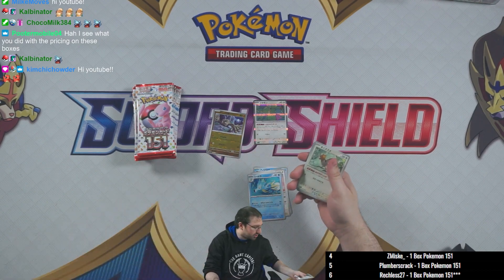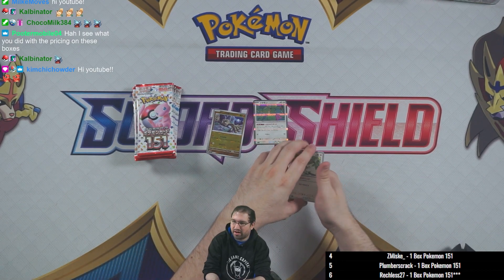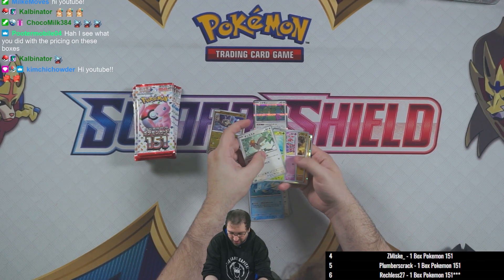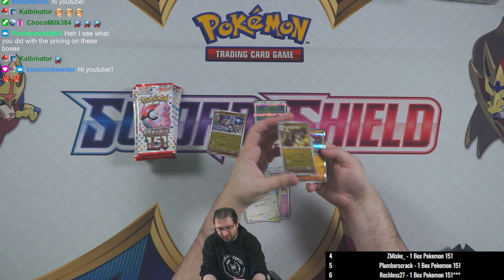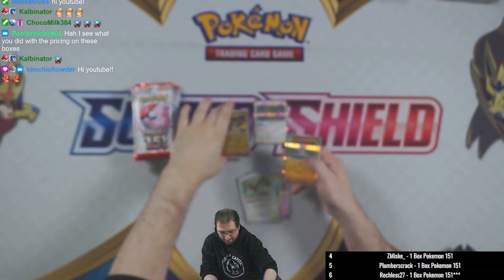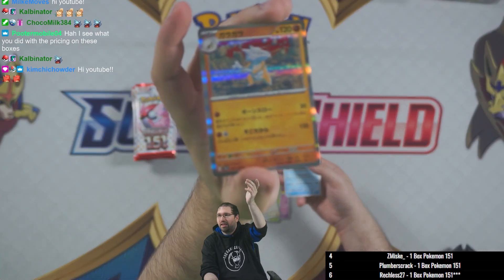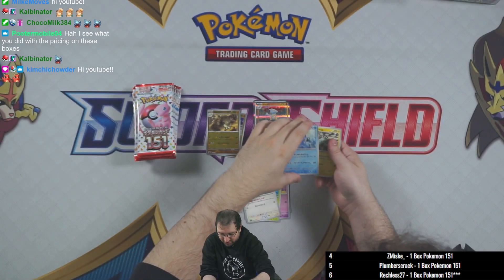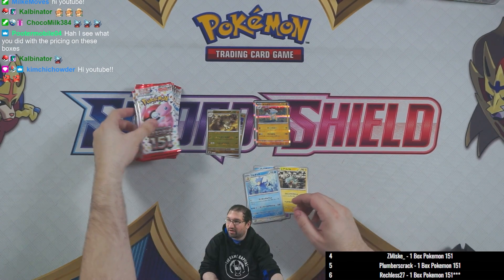Z misc, if you're in the chat, what are you looking for — what are you hoping to pull? Pack number two: we got Spearow, Bulbasaur, Gastly. Our pokeball holo is a Graveler, and then we have a Marowak as the holo rare. Golduck and Magneton for the uncommons.